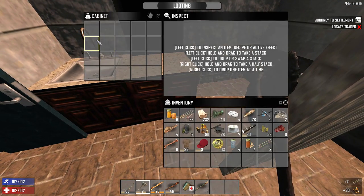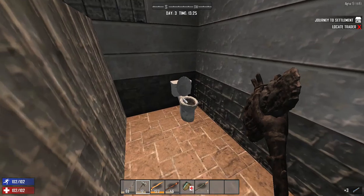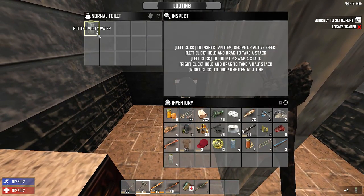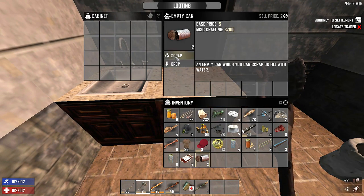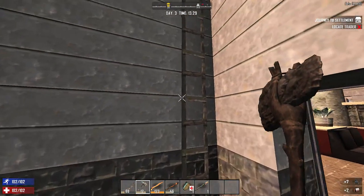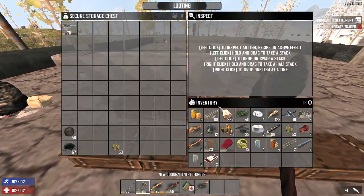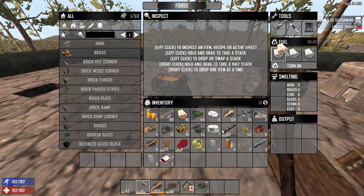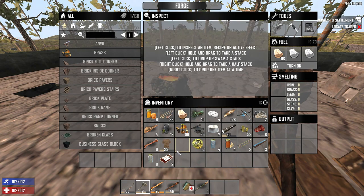Nice, some splints. Splints are good because in this game, zombies can break your legs. And while it's not game-ending, if you have broken legs you do move at a much slower pace — like 50% or something like that. So it's really annoying to have your legs broken. If you have a splint, you can just right-click it and basically put it on yourself, and then you can move at like 80 or 90% speed. Not full speed, because you're still healing and it takes time. But it's a lot better than running around at 50 or 60%.